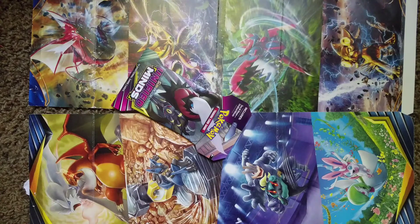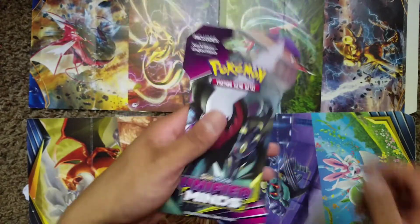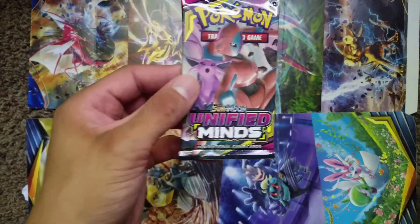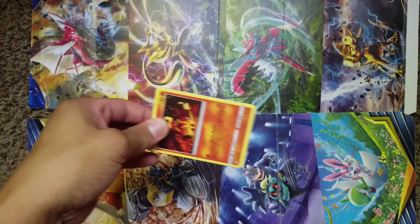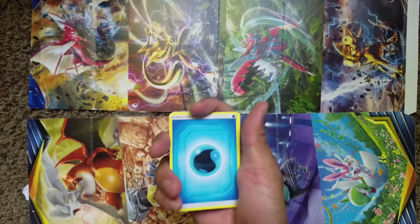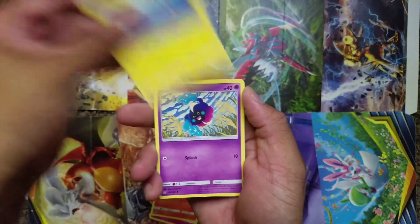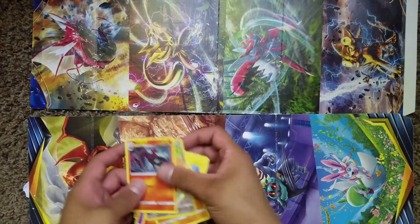Alright guys, I dropped the first one — let's get right into the pack opening. We got ourselves a dark Rye and Umbreon pack, which is weird because I opened it up and it's Deoxys and Espeon. Oh well, it is what it is. Here is the code card for you guys. Hopefully we can pull one of the big cards today. Electrike, Ditene, Magmar, Tynamo, Kosmog, Salandit, Gible, Stufful, and Salazzle. Let's put the rare and the reverse holo over there.